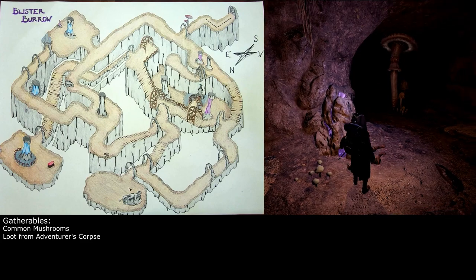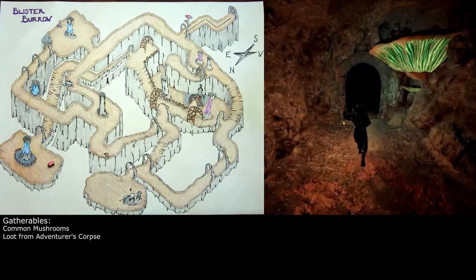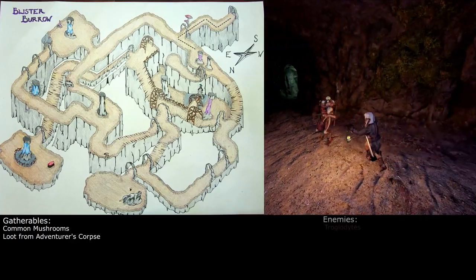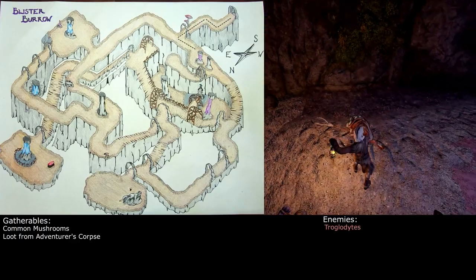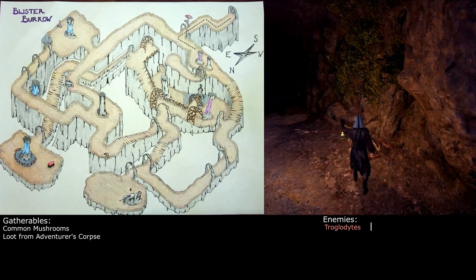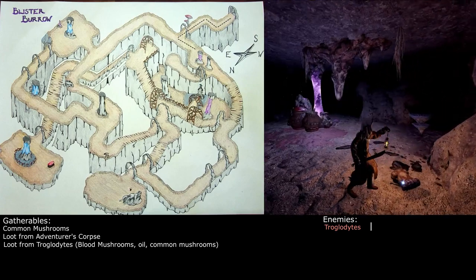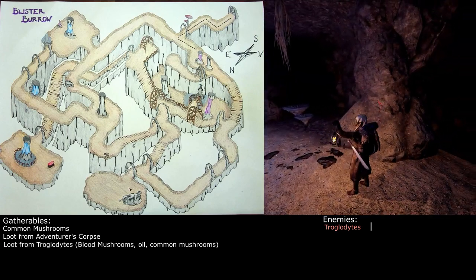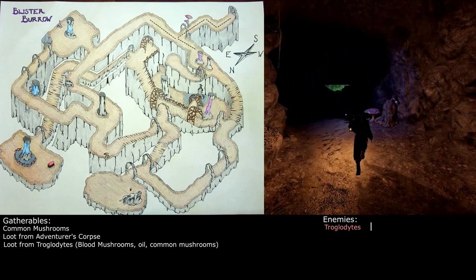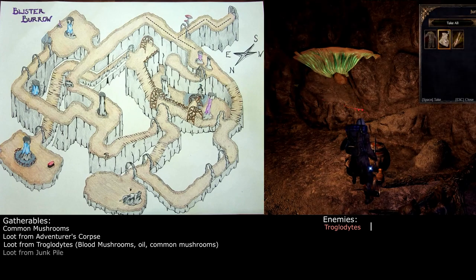This adventurer's corpse right here at the front of the entrance has the potential to have some decent things — all the loot is RNG, so you'll get different drops. This first room brings us to a troglodyte; you'll always find this guy here. Some of the enemy spawns are a bit random, but this guy is always here. If we head east through the cave, we'll come to a right angle where there's a junk pile — especially early on, always good to sort through these junk piles to see what you've got.